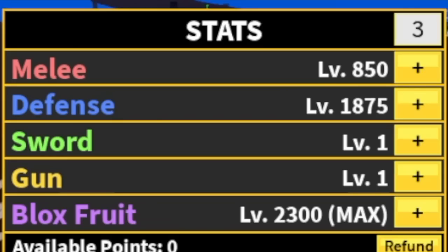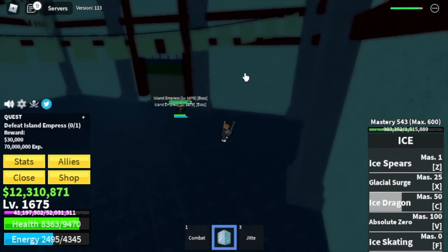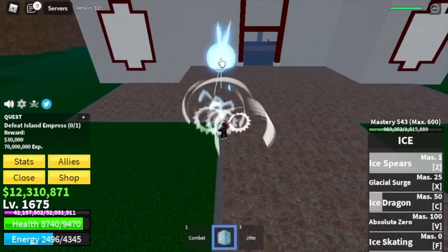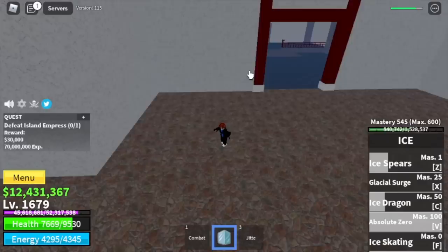Next island is the Hydra Island. We're going to defeat only one mob — the Island Empress. Obviously we're going to survive here. Technique: Wall Strat. Lure her inside her castle and use your skills — that's it. For those who don't know, you will get the Serpent Bow from this boss. Target level: 1750. Stat check: melee 850, defense 2100, Blox Fruits 2300.